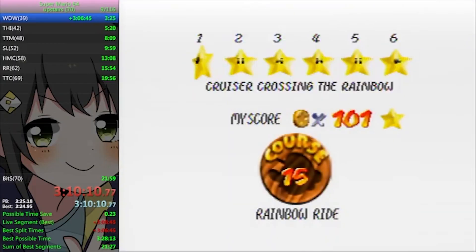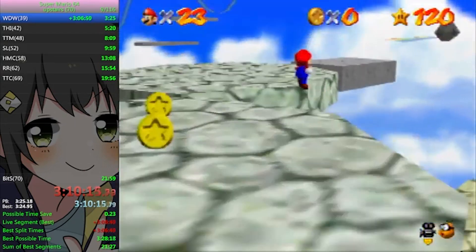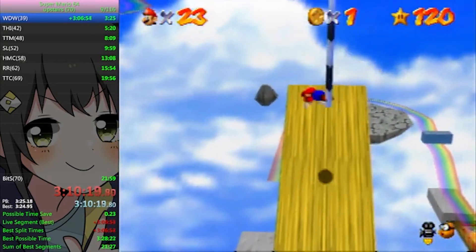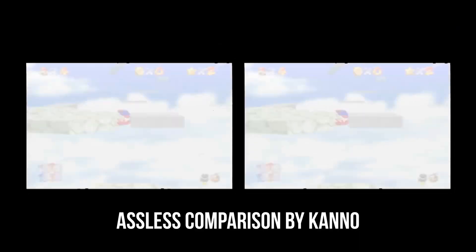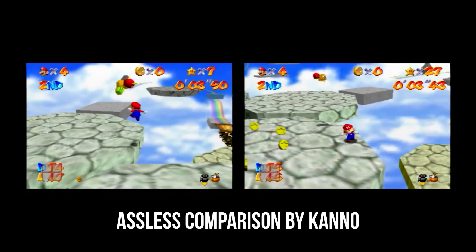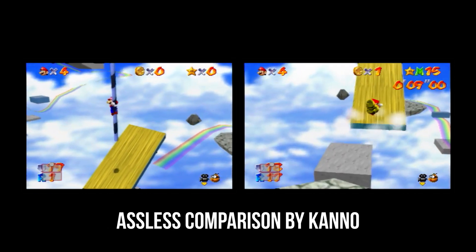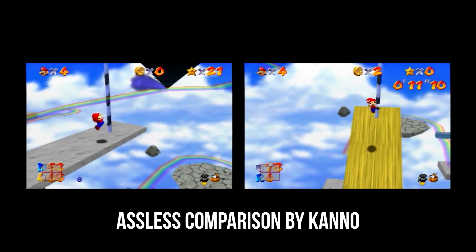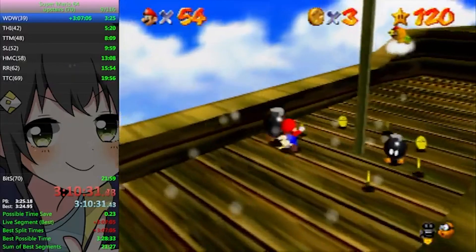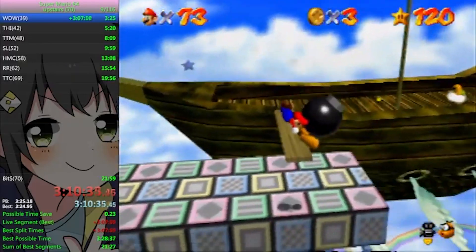Looking at the run, Parsi begins Carpetless with another very difficult trick called Assless. It is named as such since it is a harder version of Lakitu Bounce where Mario avoids a wall kick and can jump into the pole much faster, saving around 3 seconds over the old method. Mario grabs the inflated Bob-omb on the cruiser which pushes Mario backwards due to the enlarged hitbox, and I'll let the rest of this trick speak for itself.